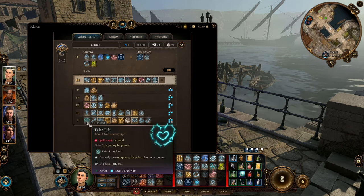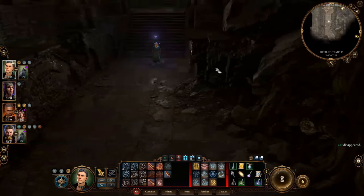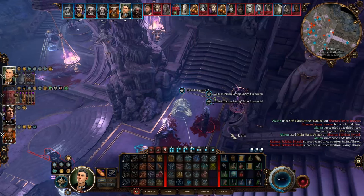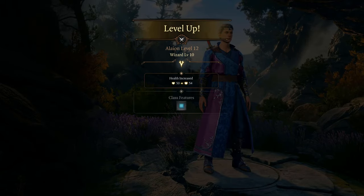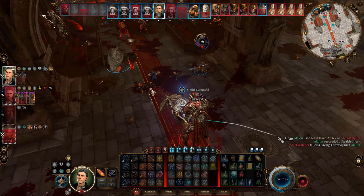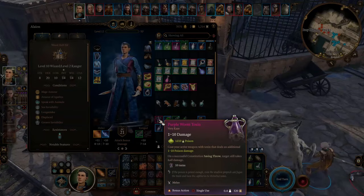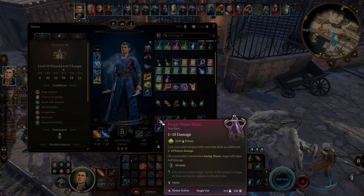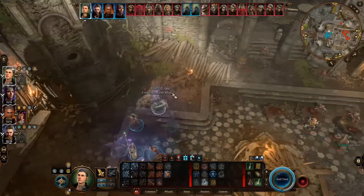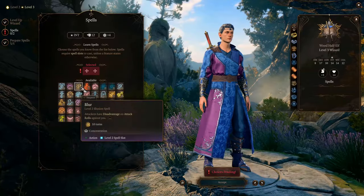This build is a multi-class mage spy that excels at scouting and infiltrating, and can serve as a dodge tank in combat while also dealing decent melee weapon damage. It has 10 levels of Illusion School Wizard and 2 levels of Ranger. It's a dual-wielding build that deals nice damage with two dexterity weapons and has a higher than normal chance of inflicting negative effects. This build works really well with weapon coatings because you cut with two weapons at once and trigger coating effects twice each turn. It also uses illusion spells to buff itself to become either very good at dodging or better at dealing damage depending on the battle.